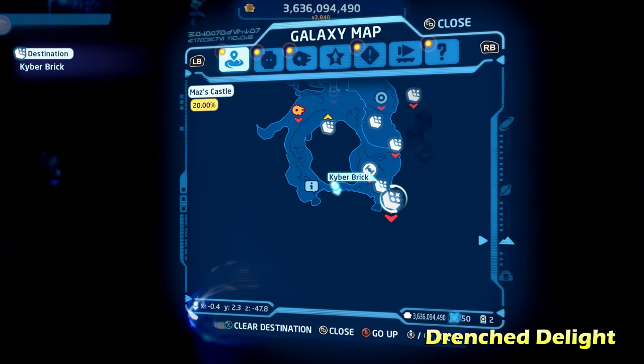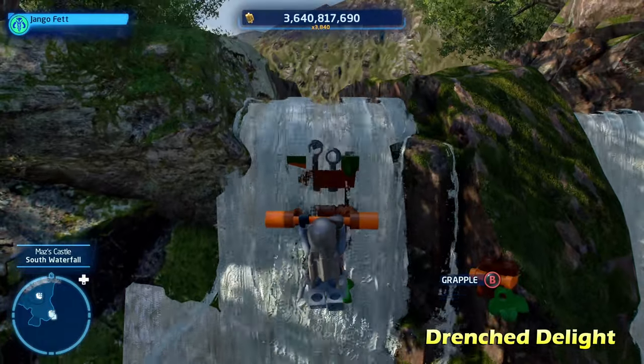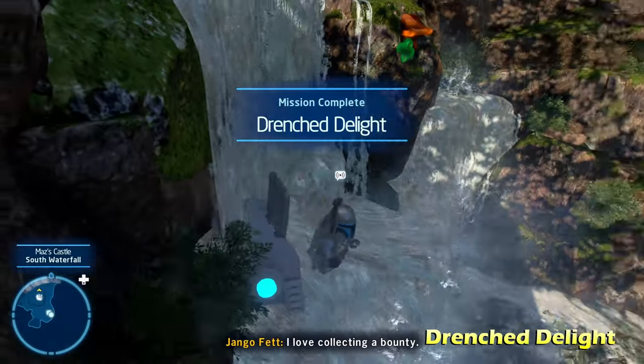Continuing over to the right we're going to do Drenched Delight. For this one we're going to switch to a grapple hook character, grapple up over here to this waterfall, pull down this switch which will open up one of these crates, and you can just grab the Kyber brick in the waterfall for Drenched Delight.